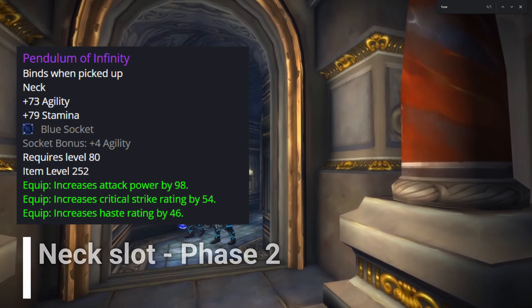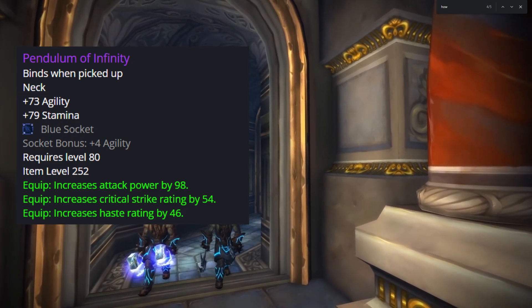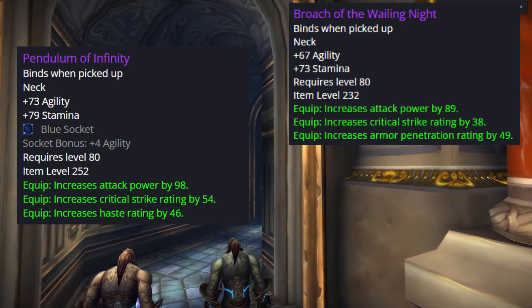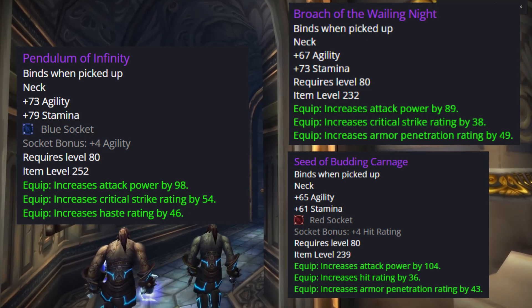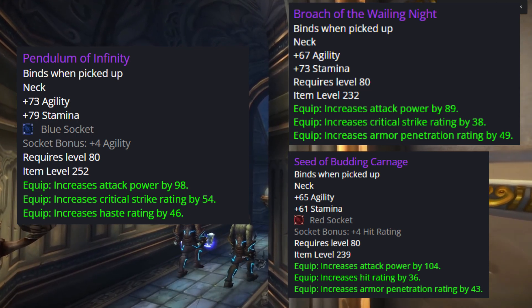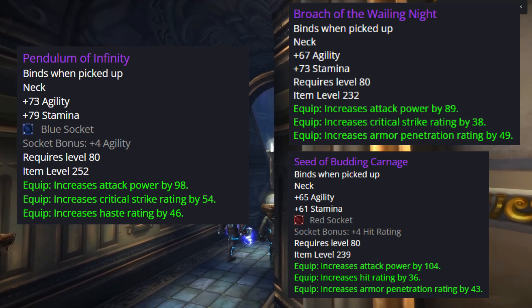For the neck slot, the BIS is Pendulum of Infinity from General Vezax 25-man hard mode. The second option is a neck from the vendor which costs 19 Emblems of Conquest. Another 10-man solution is Seed of Budding Carnage from 10-man Freya hard, but I wouldn't suggest wearing it because it gives hit rating and you lose 60 critical strike, 50 haste rating, and some attack power.